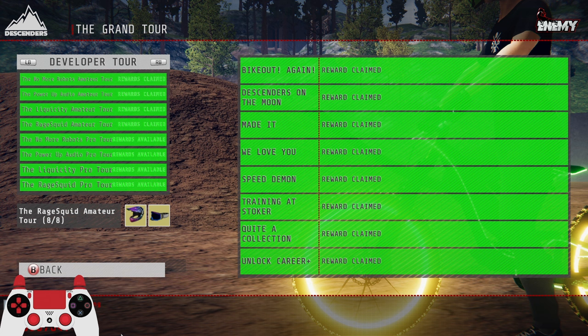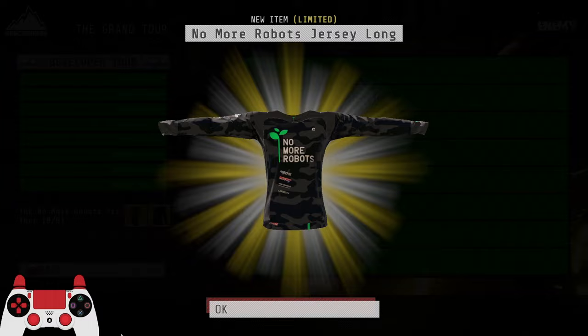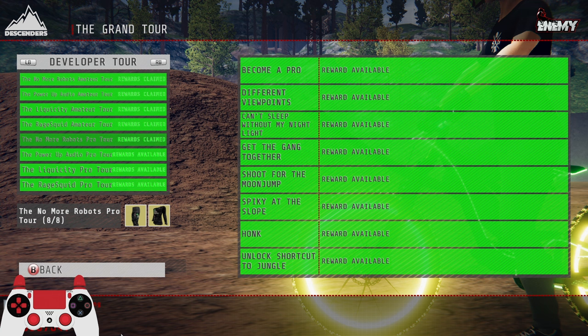Unlock career plus gets us some Hipwood Magma jersey and Magma goggles — very nice. What we got next? No More Robots Pro Tour — so this should be the rare items. This is a nice little outfit, I actually think this one looks really nice — good detail, nice design, looks really good. We also got the No More Robots short jersey, which looks like a bunch of leaves. You don't see many people use that so that's quite cool.